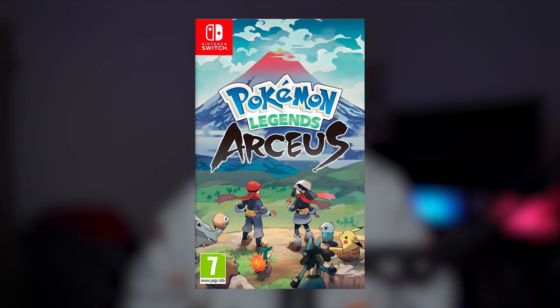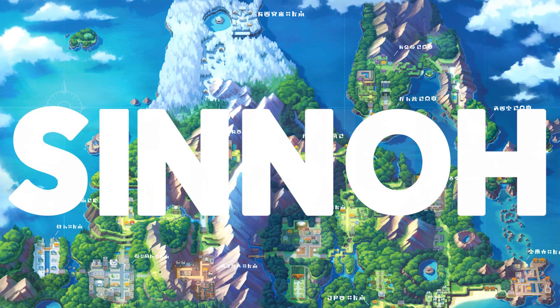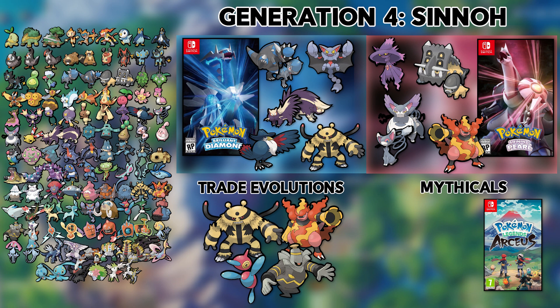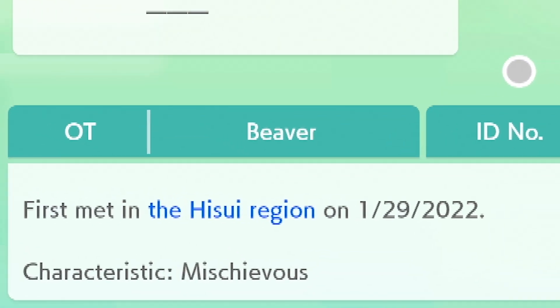However, all is not lost if you have a copy of Pokemon Legends: Arceus. Legends Arceus takes place in the Hisui region, which is just what Sinnoh was called before it was Sinnoh — it's still the same place. Getting Legends Arceus is already going to be a requirement for the Origin Dex, because it adds a handful of new Pokemon you need to add to your Dex. But in addition to that, you can catch Darkrai, Shaymin, Manaphy, and Phione. However, in Pokemon Home, it will say they were caught in the Hisui region, and not in the Sinnoh region.